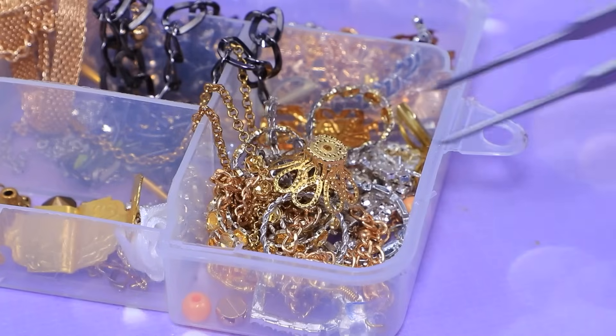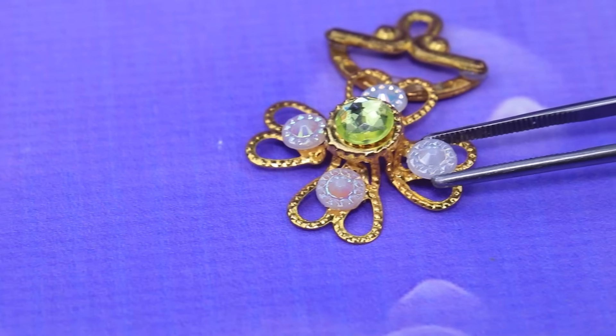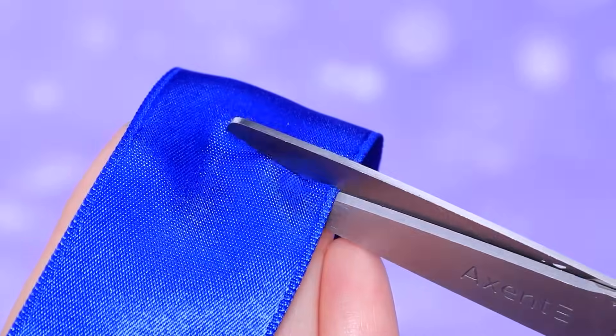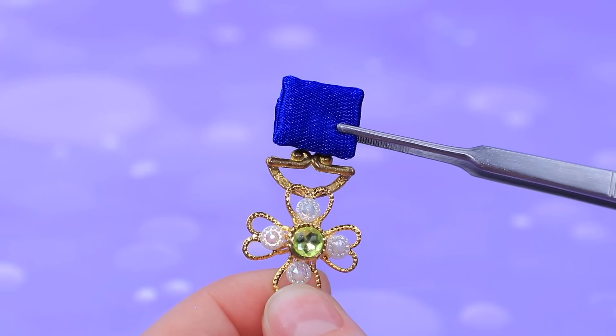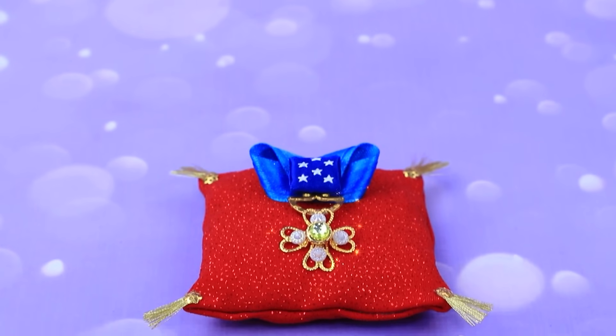Take a findings element and straighten the edges. Add a satin blue insert and paint it with stars. An honorary order adorns the cushion — who will get it?